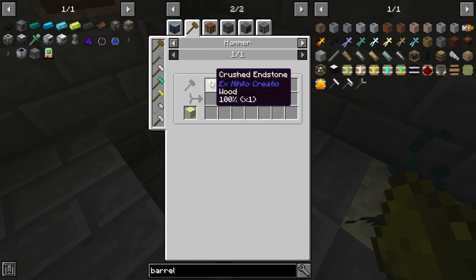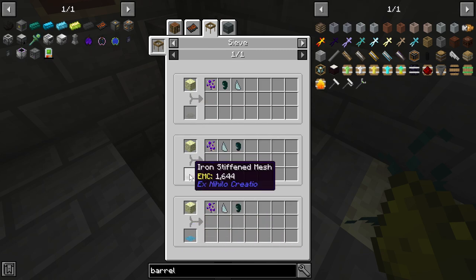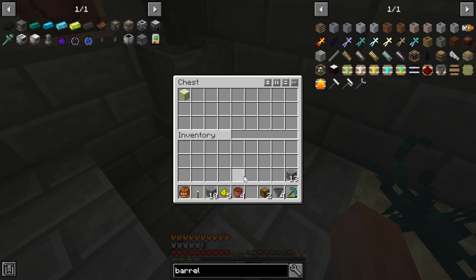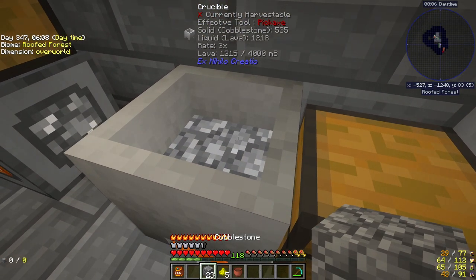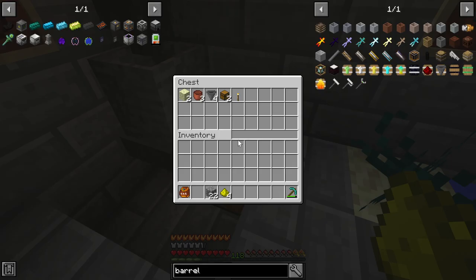You could actually do quite a few things with endstone, but we're going to use it to plant ender lilies. You can crush it down, and if you crush it down and put it through a sieve, you can get ender lilies. I would shoot for a diamond sieve, but if you have a flint or iron sieve, you have a chance at these ender lilies — see how there's a 13% chance, 9% chance, 4% chance. You also get prosperity shards this way. It's going to take about 8 of these on average. We're going to get those ender lilies.